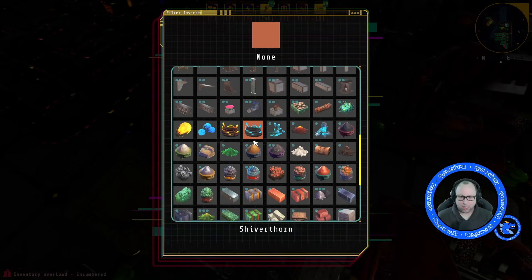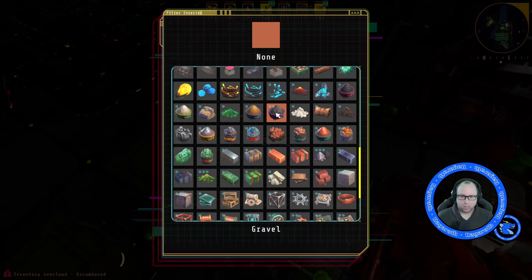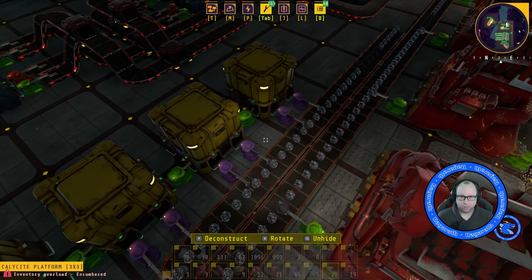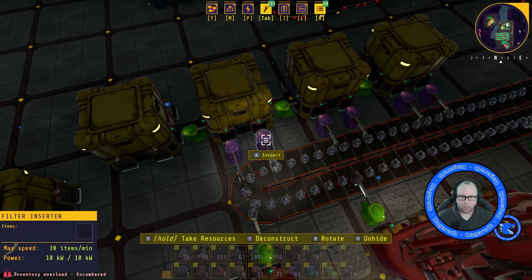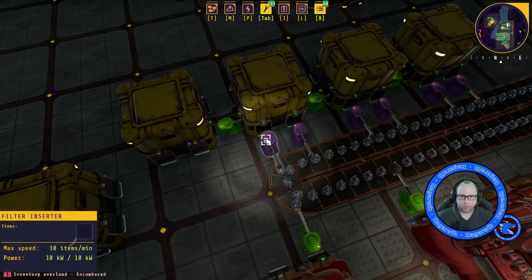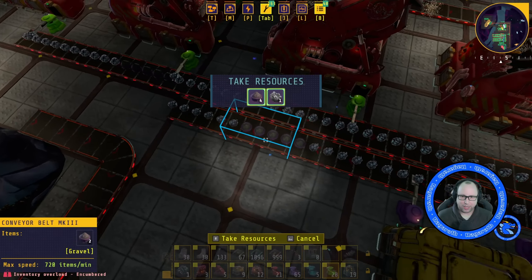And these are obviously filtering gravel. Let me find the gravel filter setting — gravel, gravel, gravel, gravel, gravel. Then we want to get this gravel out of the way here, because we don't want that.